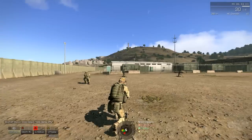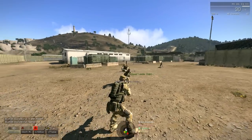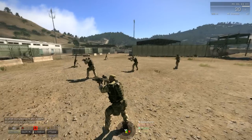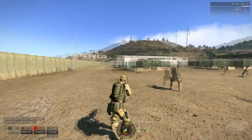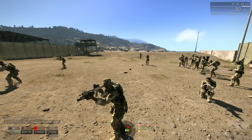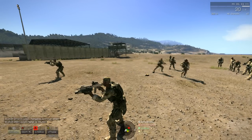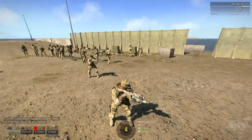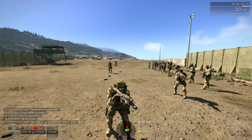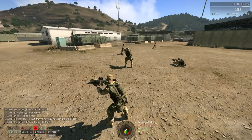Next one is the wedge - it's just a reverse V. In a four-man team, heavy left means two people on the left, one on the right. Heavy right is two on the right, one on the left. The wedge is used to maintain 360-degree security. If you're walking through an area where you're not sure where you'll take contact, use the wedge to make sure everybody is watching a certain area and knows where to look.